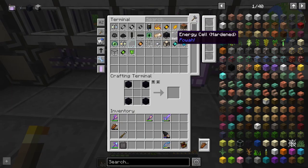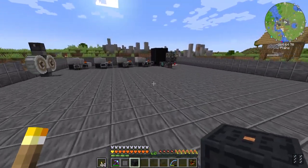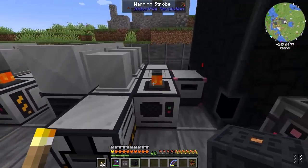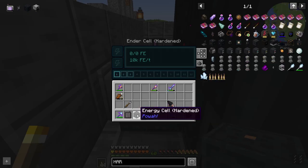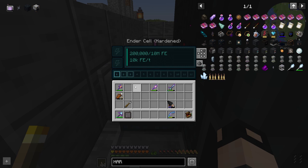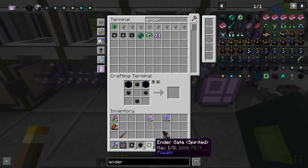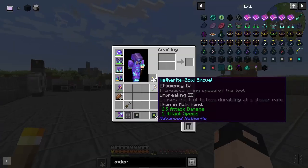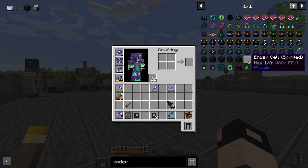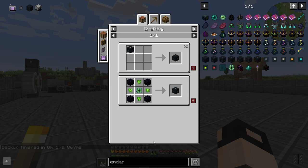Next thing we need is an energy cell. You take the energy cell and click it inside the ender cell with shift-left-click. Now you've got a network with 10 million power — very nice. Next I'd like to set up a better ender cell. We need energy cells — I want the spirited one, so we need all the levels before it.